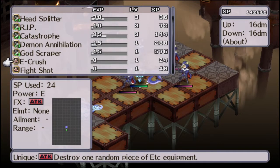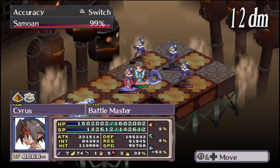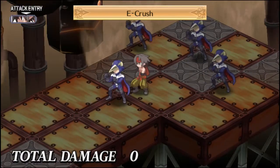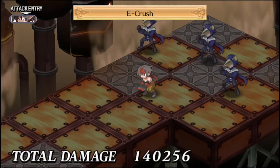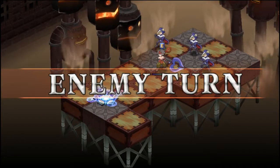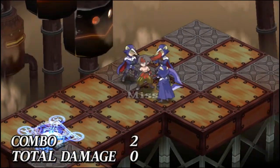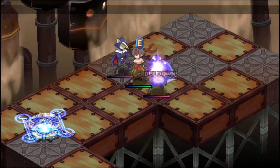E-Crush — probably short for Equipment Crush — destroys one random piece of Etcetera equipment. Probably not something you want to have used on you, but it could come in handy, at least in the main story. Not so much when everybody's stats come from their levels.